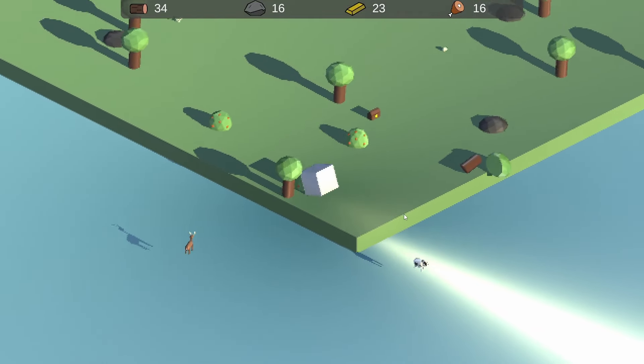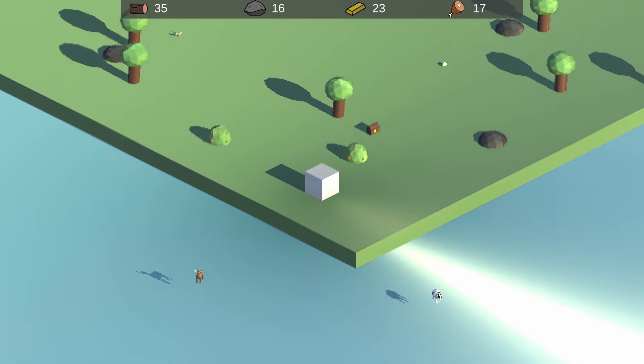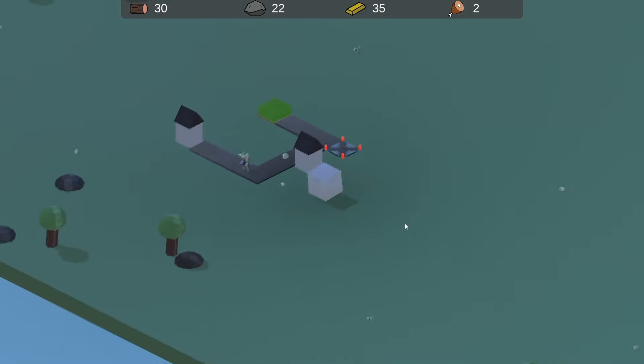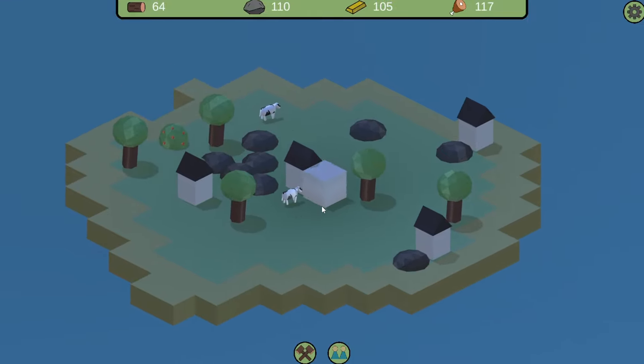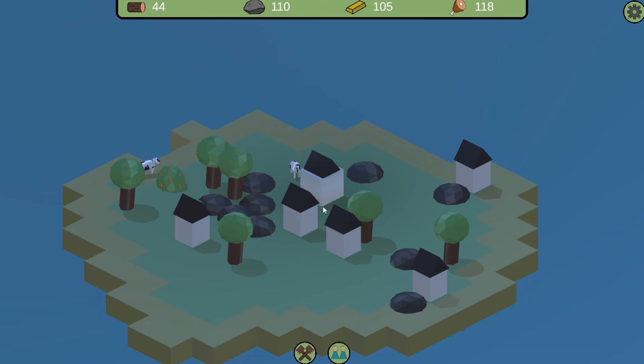The AI for the citizens and animals was so stupid. The animals would walk through objects and walk off the map. The citizens' pathing on roads was sometimes confusing, and with the change of roads being removed, this needed to be addressed. So I added nav mesh pathing that updates as the island changes, so now the animals no longer leave the island and path around resources and buildings.